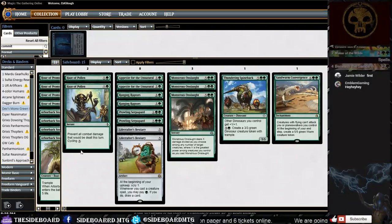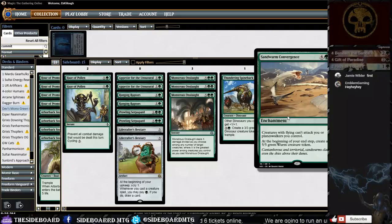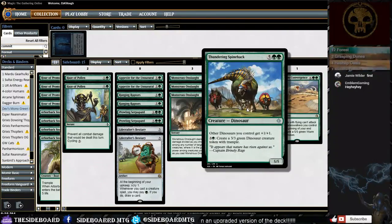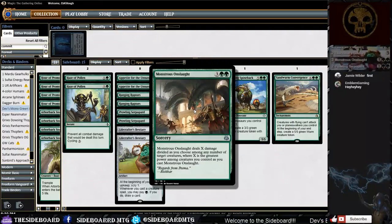The sideboard has another copy of Sandworm Convergence because it's amazing against Temur, particularly against Whirler Virtuosos. Thundering Spineback gives little 3/3 trample dinosaurs and is a really good late-game mana sink — if we know we're going into the late game I really like it. Green removal is going to be a lot of fun. In a sample game I got to pump a Sandworm token up to an 8/8 with Hashep Oasis and then cast Monstrous Onslaught to clear all the blockers.